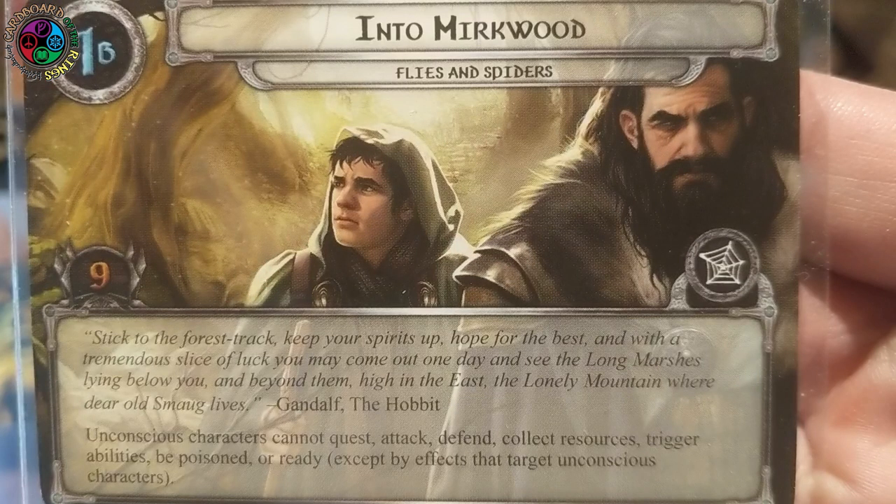Then we're going to reveal one card per player. Side 1B: Into Mirkwood — nine quest points. Characters who are unconscious cannot quest, attack, defend, collect resources, trigger abilities, be poisoned, or ready. This quest introduces a couple of new keywords: unconscious and venom.